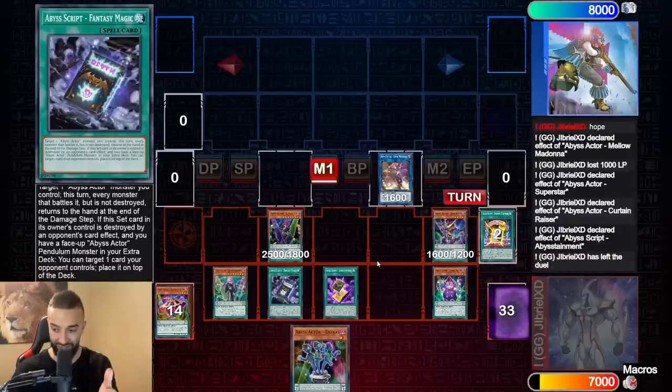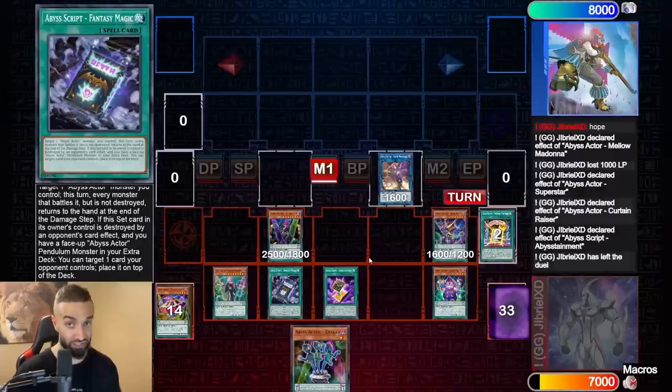With one card you get plus seven and two interruptions. If you had an extra card it would have been five negates. I'm gonna show you guys the five and six negate combos next.